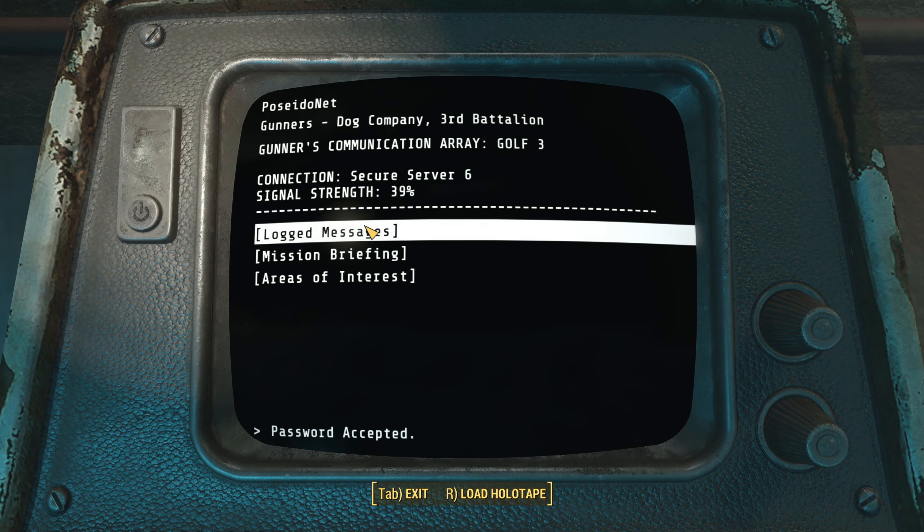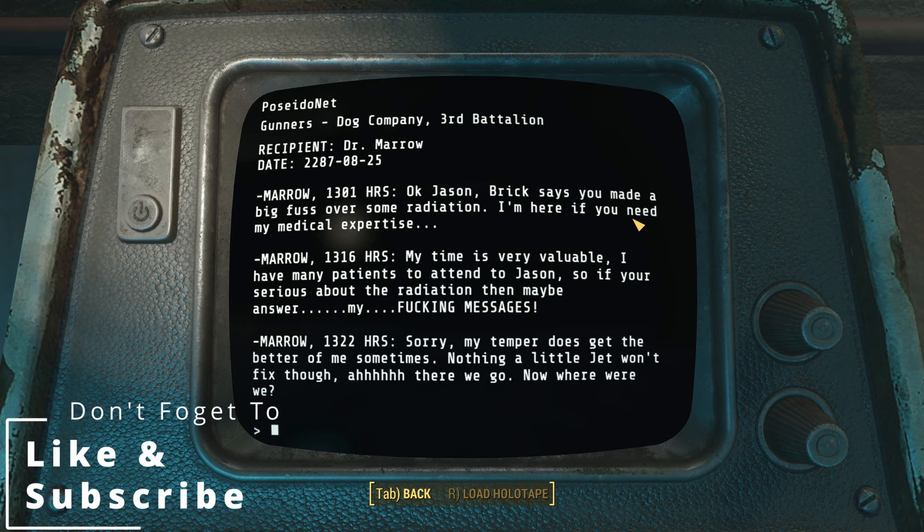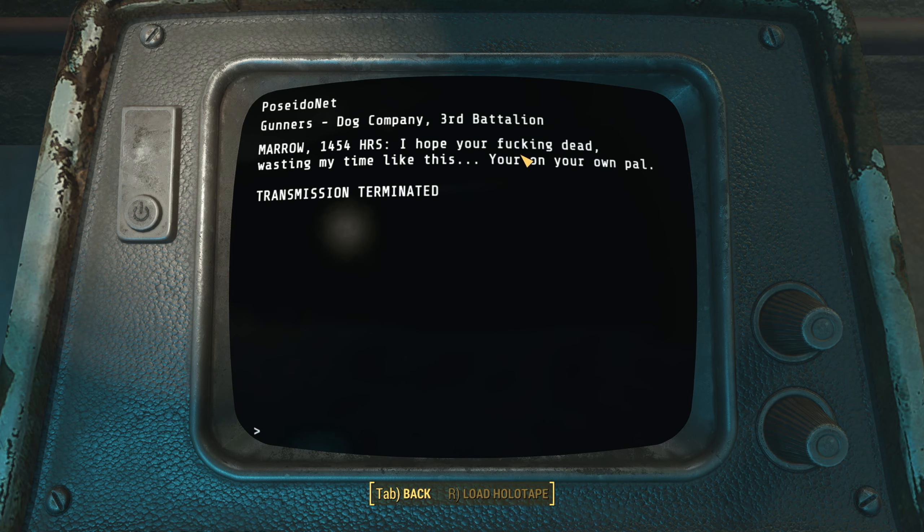Golf three, log message — Morrow, Dr. Morrow. Interesting, so we've got a doctor here. 'Okay, Jason, Brick says you made a big fuss over some radiation — I'm here if you need my medical expertise.' 'Morrow, my time is very valuable, I have my patients to attend to.' 'Jason, if you're serious about radiation then maybe answer my messages.' 'Morrow, sorry, my temper does get the better of me sometimes — nothing a little Jet won't fix though.' 'I hope you are effing dead, wasting my time like this. You're on your own, pal.'